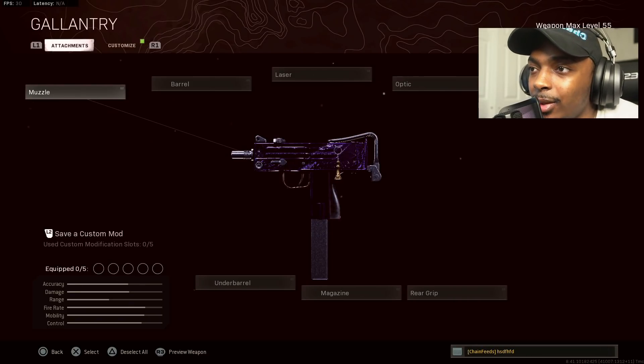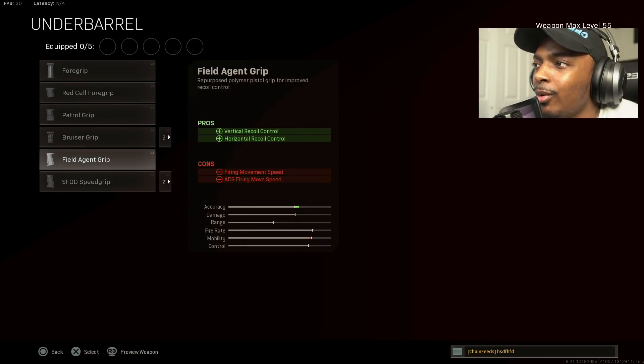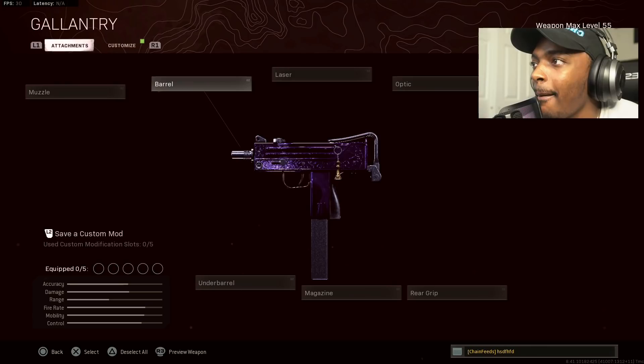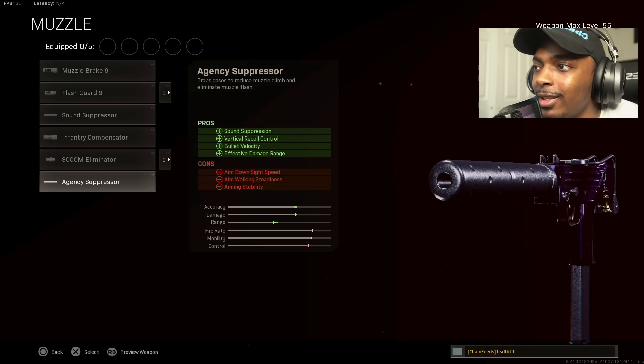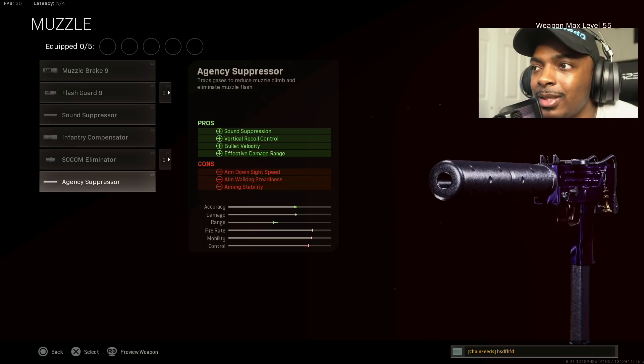Alright, time to give you guys the ultimate MAC-10 loadout. We're gonna start out with the agency suppressor for the vertical recoil control, bullet velocity, and effective damage range. The cons are aim down sight time, aim walking steadiness, and aim stability, but trust me, everything's gonna be compensated for.